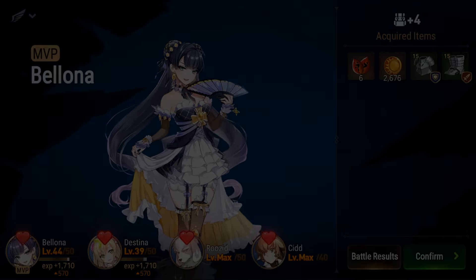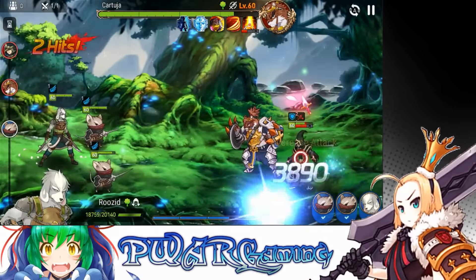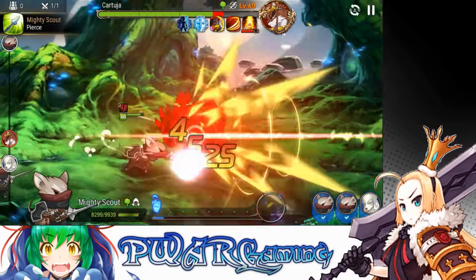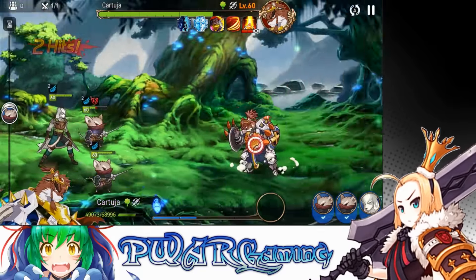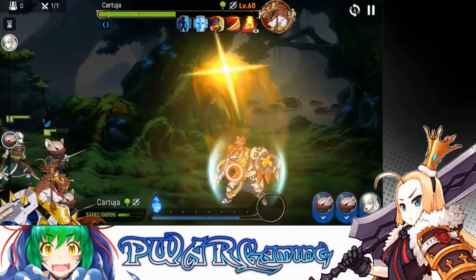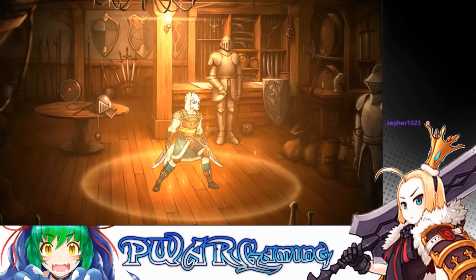Finally, after getting all those quests cleared, you can begin the final trial to digivolve your Ruzimon. The battle is actually easy — somehow you can use mice as helpers, even though you basically just murdered 500 of them already. Just kill the guys in the back first and Kartua is easy peasy afterwards. You then get some dialogue, and now you can digivolve into Mega Ruzimon!